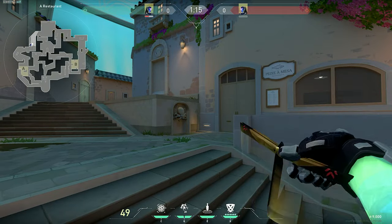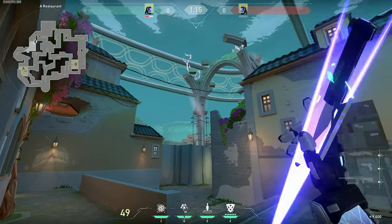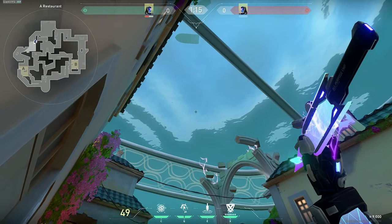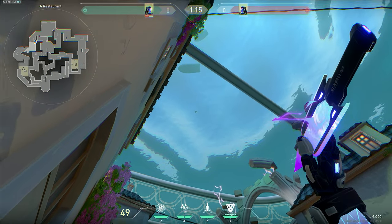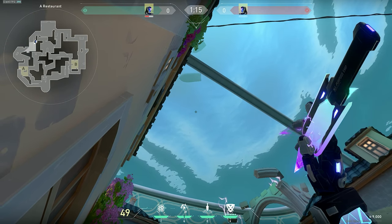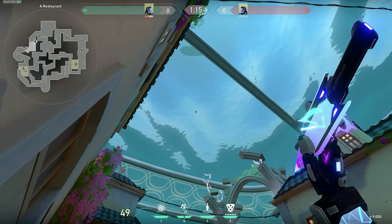First off, make your way to this corner. When you look at this arch, we will use this brick as part of our lineup. To start off, find this part of your HUD. Finally, place that part of your HUD to cover the red line shown on screen. Try not to stress out too much when doing this lineup, because it isn't super precise.